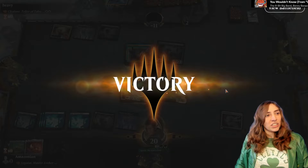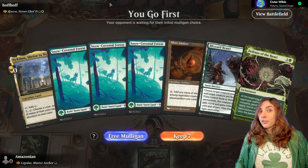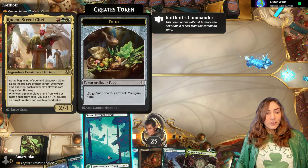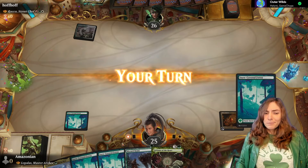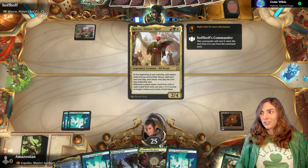Rocco, Street Chef! Rocco is going to be exiling cards for both players and allowing us to play those cards. It's pretty nice to have, because if somebody plays one of those cards from exile, you get to put a plus one plus one counter on your creatures and make a food on one of your creatures. It's actually technically on any creature, which gets weird — you can technically put tokens on your opponent's creatures.